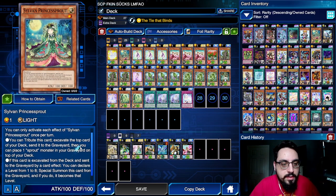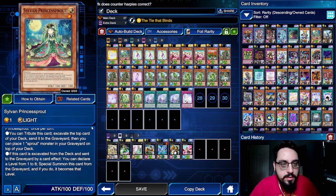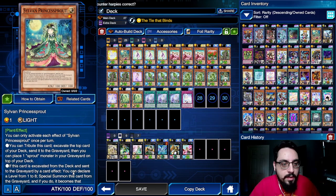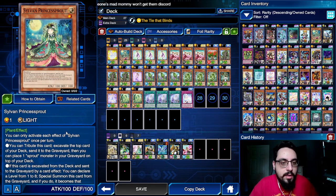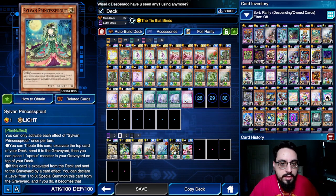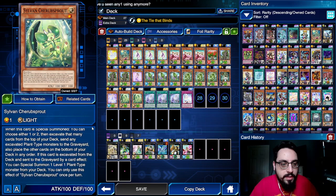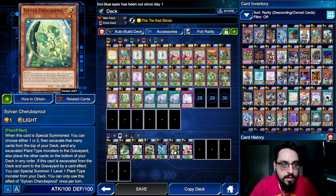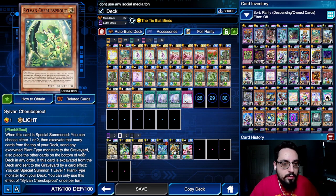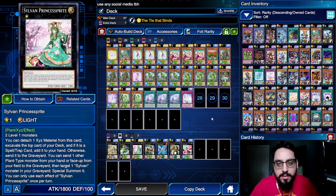New Sylvan Princess Sprout can declare a level from 1 to 8 and special summon itself as that level. So if we go Sage Koya, mill Princess Sprout, we can just make an Aurea very easily. If it's on the field, we can tribute it to excavate the top of the deck and stack Cherub Sprout, which is really cool. If Cherub Sprout is excavated, you can special summon a level 1 plant-type monster from the deck — like Sylvan Peasekeeper. Peasekeeper can then special summon back Cherub Sprout, triggering Cherub Sprout to excavate 1 or 2 cards. Then we can overlay Peasekeeper and Cherub Sprout for a Princess Sprite. The plays are insane with this deck.